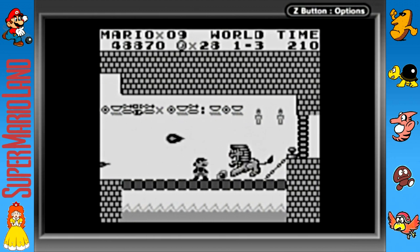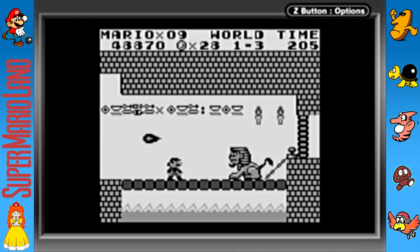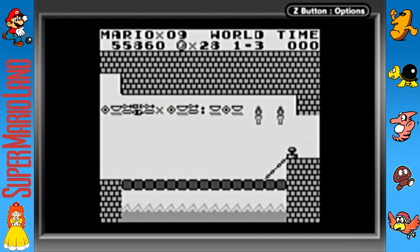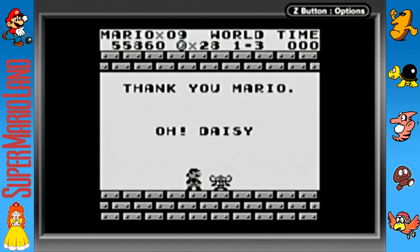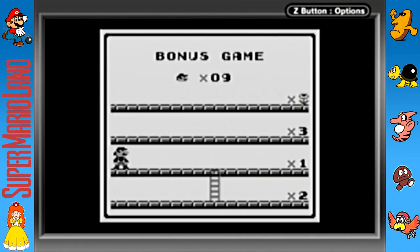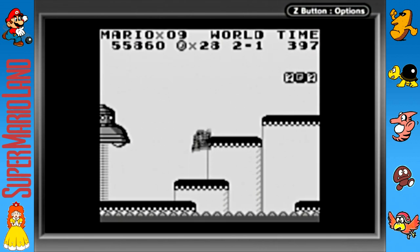Here's the boss. What you can do is run under him when he jumps up and step on that switch, or if you have the super ball you can just pelt him. He's a really easy first boss — actually most of the bosses in this game are pretty easy. The last one is probably the most difficult since he just doesn't stop attacking you. We'll see the fake Daisy here — you don't actually see the real Daisy until the very end of the game.